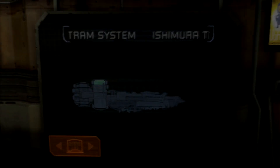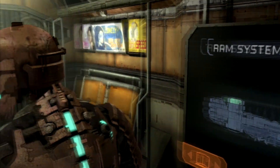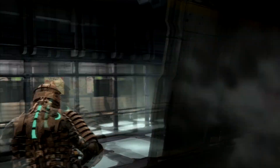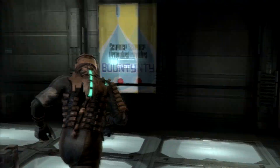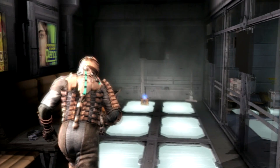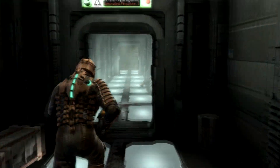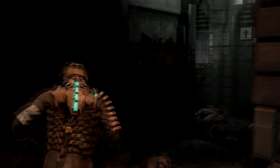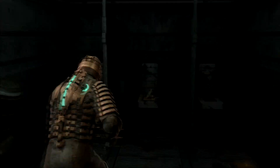Hello everybody, this is Alex from HeartCoringGuides, being your guide for Dead Space on Impossible Difficulty. Today we're doing Chapter 6, entitled Environmental Hazard. This is going to be the one that actually has the first main boss — the first real true boss — unless you count the asteroid section as a boss fight, which would be very reasonable considering how annoying and difficult that section is. This is going to be the first chapter for the first boss, and it's going to be the Leviathan, I believe it's called.